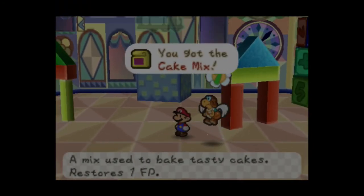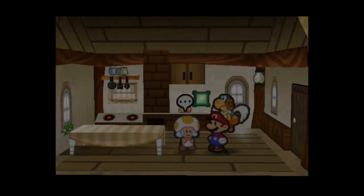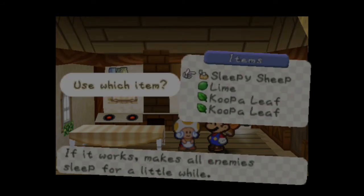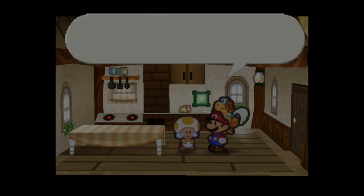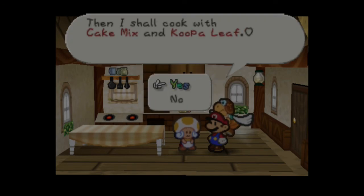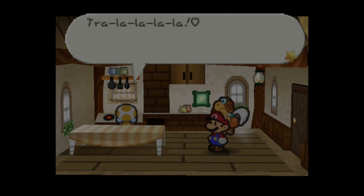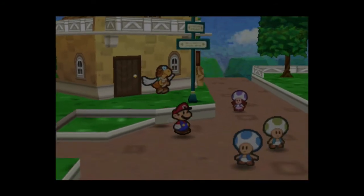Got 'em! We got our cake mix — I don't know why I called it flour, I meant cake mix — so let's get out of here. Let's get to Tayce T. to cook it up, just so we don't have to do this later. We're gonna do the cake mix with a Koopa Leaf. That could have been really bad — I gotta be more patient. Cake mix and Koopa Leaf and we get a Cookie Cookie!